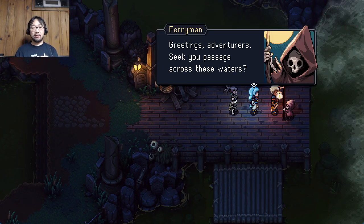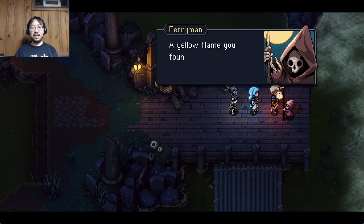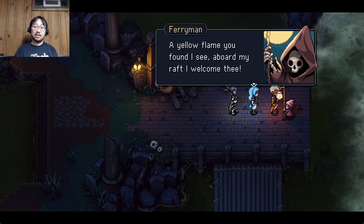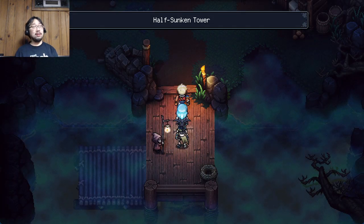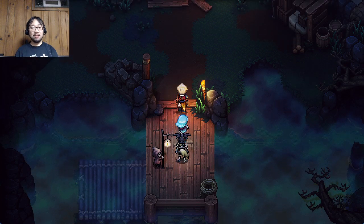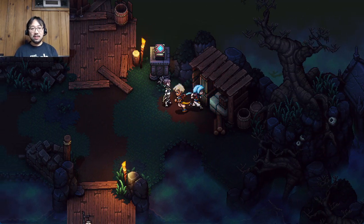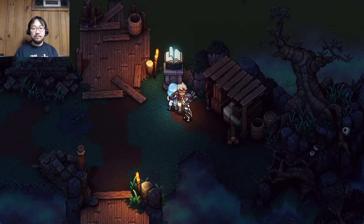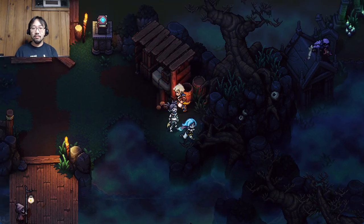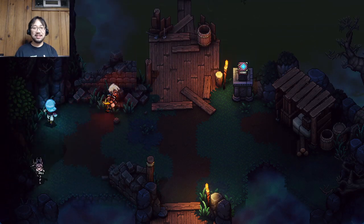Did you catch all the Sea of Stars and Messenger connections? I haven't played The Messenger for a while, and I just went through most of this game. I plan on playing The Messenger again and hopefully I'll catch all the references the second time around - when I played it originally I thought it would only be a standalone game. They explain so many things in this game, like the great eagle, which is one of the first things you see in The Messenger.